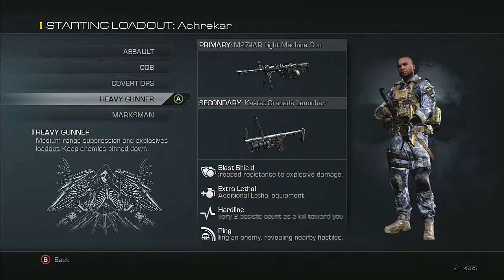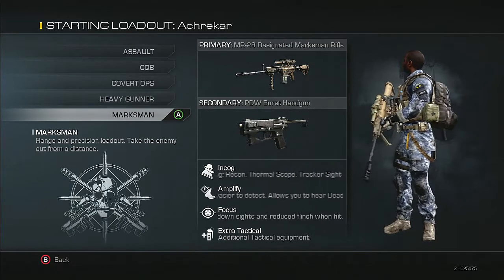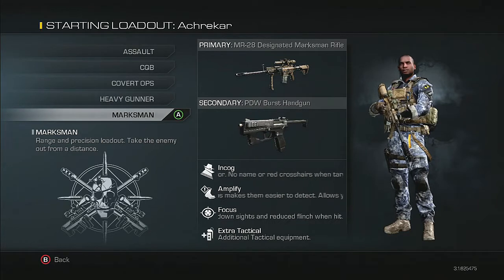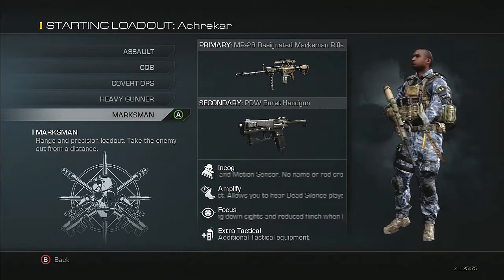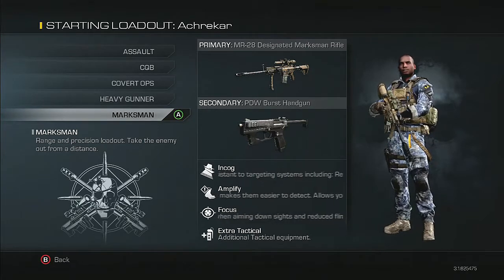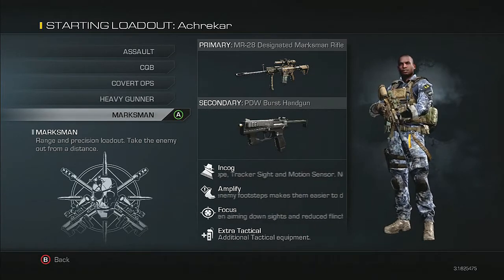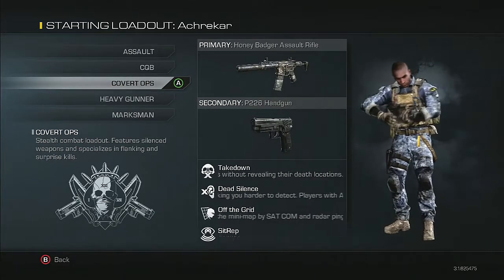There's also a Heavy Gunner class with a light machine gun that starts you off with a grenade launcher, Blast Shield, and Hard Line which is good for kill streaks - it reveals nearby hostiles like a ping. Then Marksman is a sniper class with a thermal scope, motion sensor, Amplified which lets you hear Dead Silence players sneaking up on you, Focus to stop sway, and Extra Tactical.